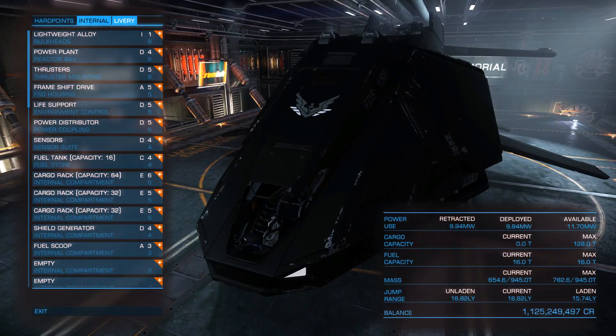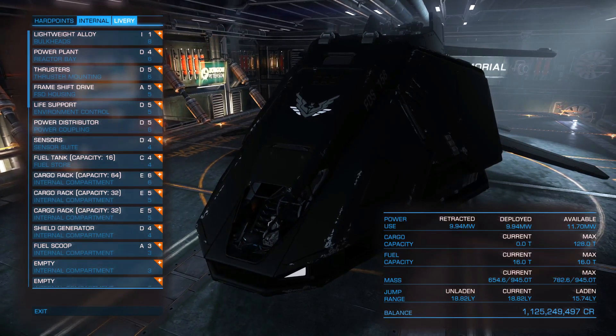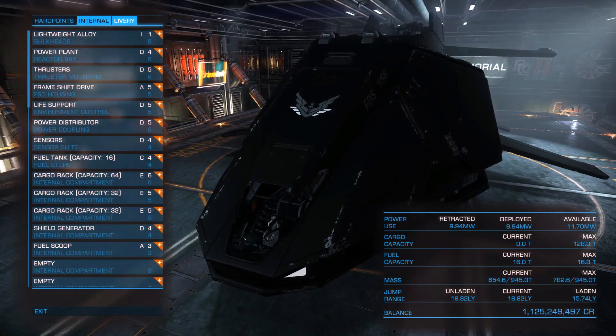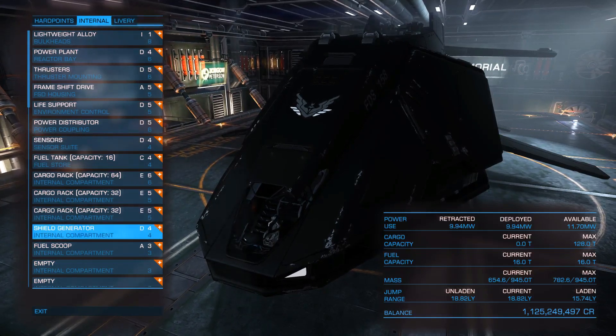As for its long range traveling capabilities, it is obvious that because of the high mass it has it's going to be a bit problematic — not the best option for that kind of activity. Our jump range is not going to be the best. Looking at rare goods trading and general long-distance travel, we don't really need to equip everything with cargo racks, so we have only equipped the class 6 and class 5 internal compartments with cargo racks, giving us a cargo capacity of 128 tons, which is more than enough for rare goods trading or transferring goods between far away stations.